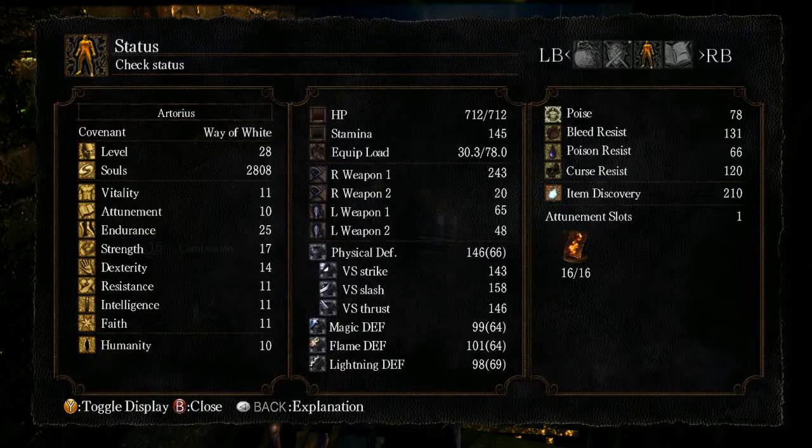My item discovery is right now 210. I think the maximum is 400 if you have 10 humanity and if you're wearing either the Symbol of Avarice, which is a helmet, or the Gold Serpent Ring, which is a ring.